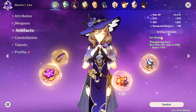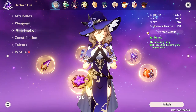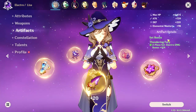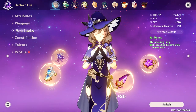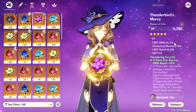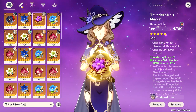For the artifacts, I use the 2-set Thundering Fury. But ideally you want to use a 4-set Thundering Fury, or maybe a 2-set Thundering Fury plus a 2-set Gladiator. A 4-set Thundersoother is also a viable option, but I don't have the resin to farm this domain again, so I'll be sticking with this. For the substats, you want to prioritize crit damage and crit rate — just the usual DPS stats — plus attack percent and flat attack.